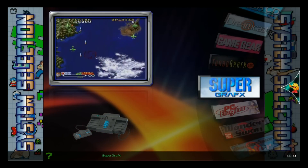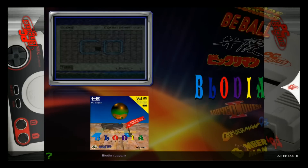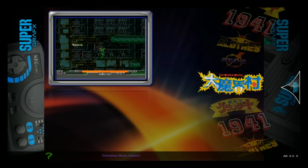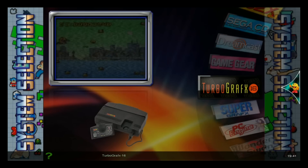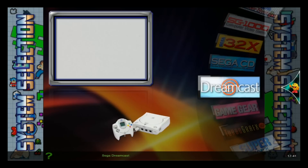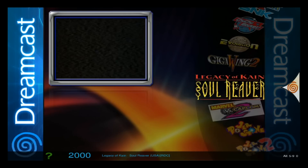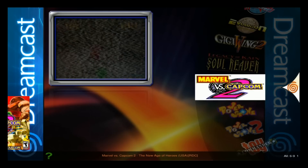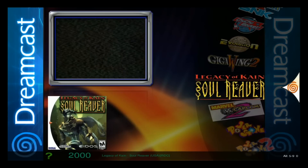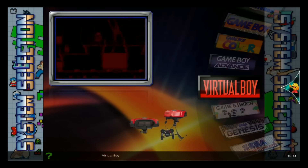Super Graphics Turbo Graphics 16 — just a few games there. Game Gear is in there. Dreamcast — I'm having some issues with the games loading; the controls are way off, basically unplayable. There are only ten games here. A couple of them do run — I've had them run. Sega CD, Sega 32X, SG-1000, Sega Master System, Sega Genesis, Game & Watch — those little games — and Virtual Boy.